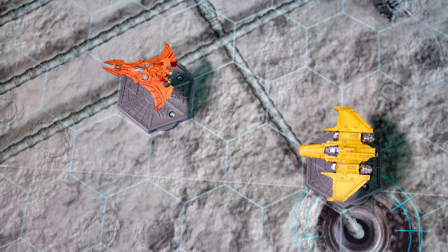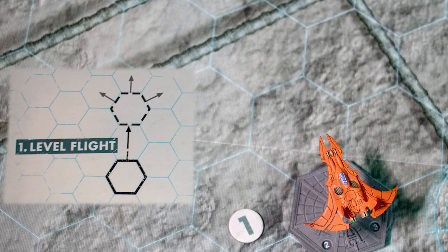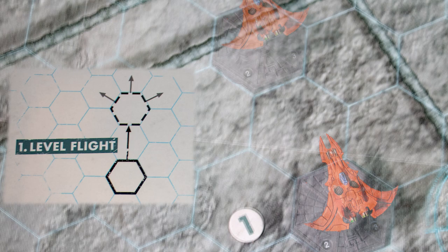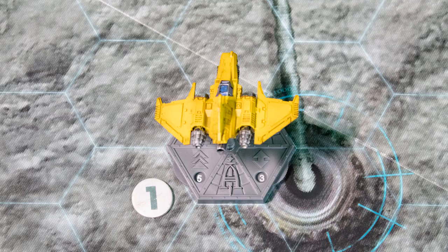Before resolving movement, any craft tailing an enemy can make an attack roll — we'll cover attacks later. This craft has a speed of two and has picked the level flight maneuver, so it moves straight two places. This craft has four speed and has picked the stoop move. Here are two possible places a craft could move, and then again to here. Finally, the move shows how you can change the craft's facing.